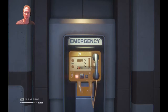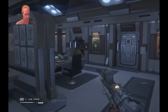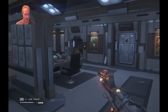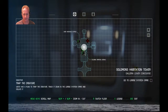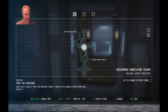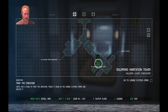Hey everybody, welcome back for another episode of Alien Isolation. Let's play. We just got our flamethrower — I remember that. Okay, what am I doing here? Go to Lorenz Psytech Spire. Okay, gotta go back.